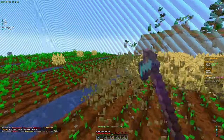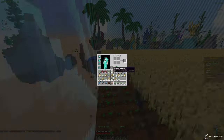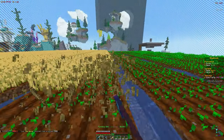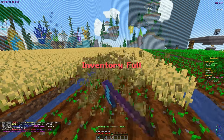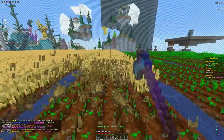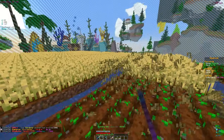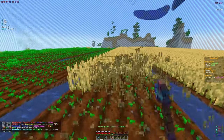Our inventory is almost full so we're going to slash sell all. We don't have a great satchel — it's only at about 500 capacity. We got around 20k per sell all, which sold the crops in the satchel too. 20k is not terrible for now, and when we upgrade to potatoes it's going to get so much better.